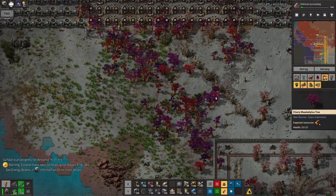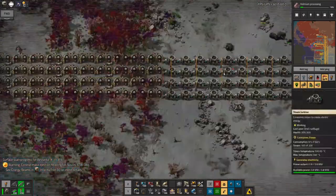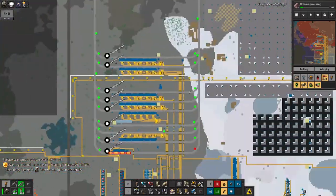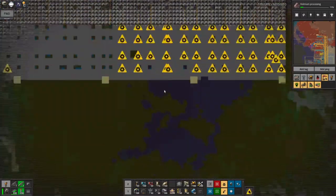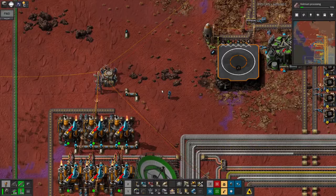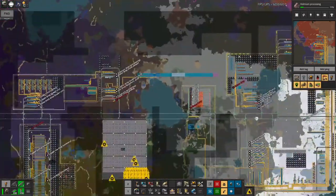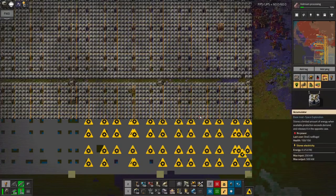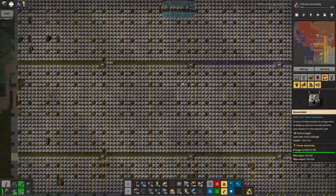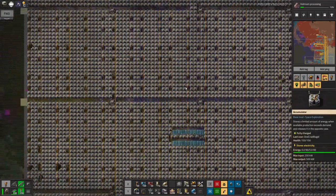If I don't survive this one, then that's what I'll do next time. We've got the huge banks of accumulators — there's some over here. I still haven't got all of the power poles in place to get all of these linked up and on the system, which is a bit of a shame. This has kind of snuck up on me.